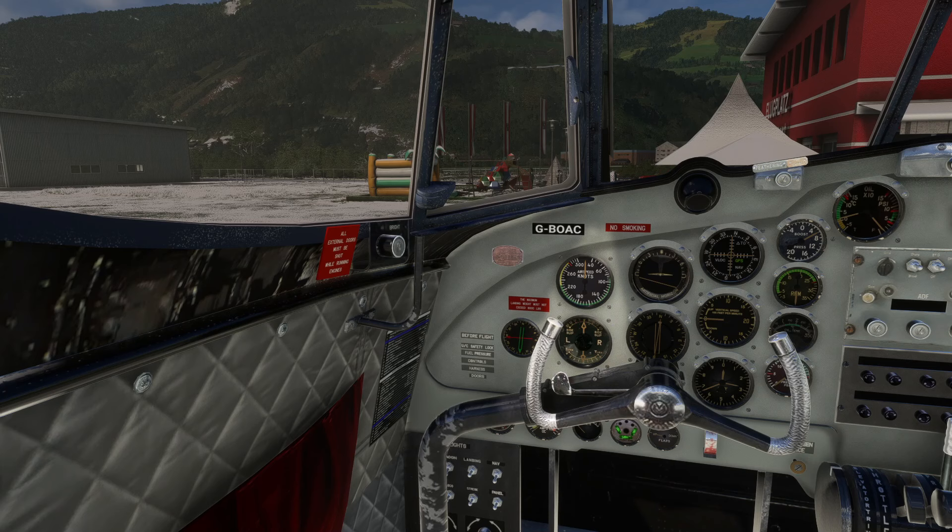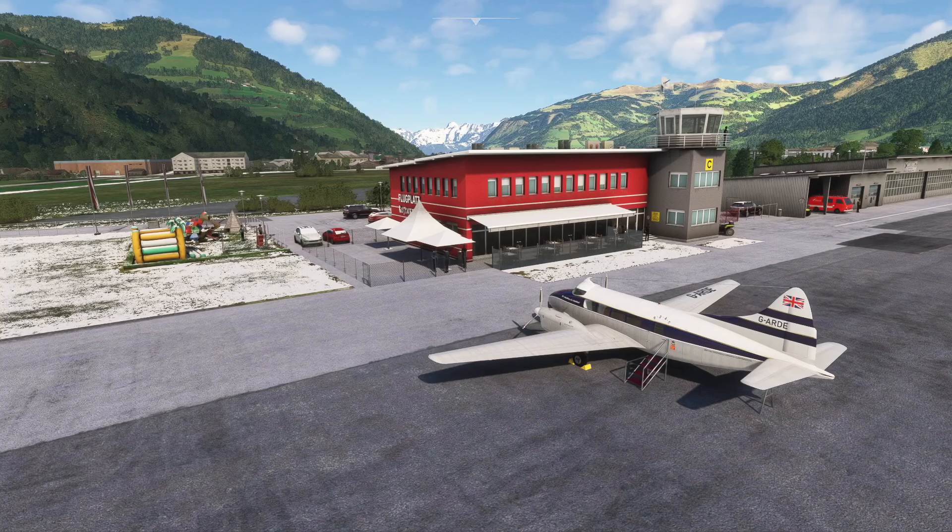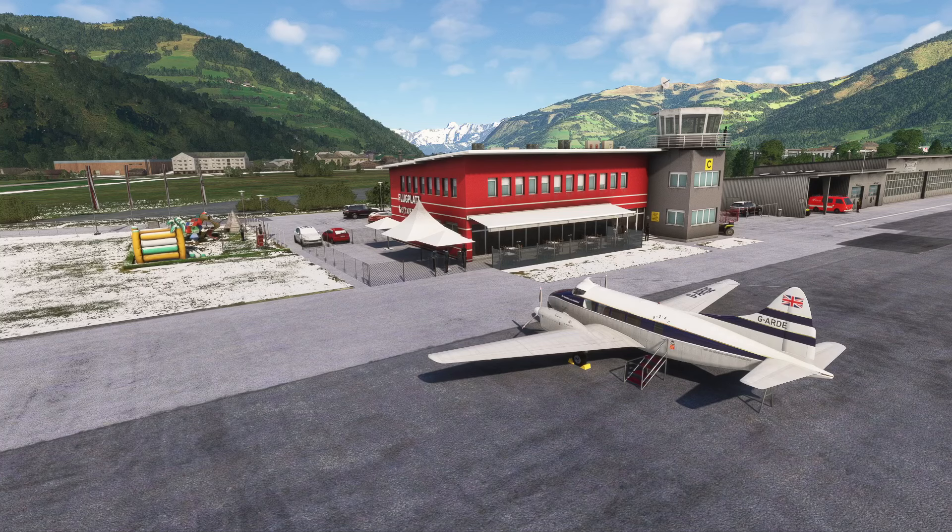A quick look at the general specifications of the Dove before we get going. Crew of 2, passenger capacity of 8, max payload of 1,400 pounds or 670 kilos. Length is 39 feet or 11.9 meters, wingspan 57 feet or 17.3 meters, height 13 feet or 4 meters. Performance: maximum speed 200 knots, cruise speed 162 knots, stall speed 64 knots with flaps and gear. Range is 760 nautical miles, service ceiling 21,000 feet. Takeoff distance 2,300 feet, landing distance 1,900 feet — a very efficient little aircraft.